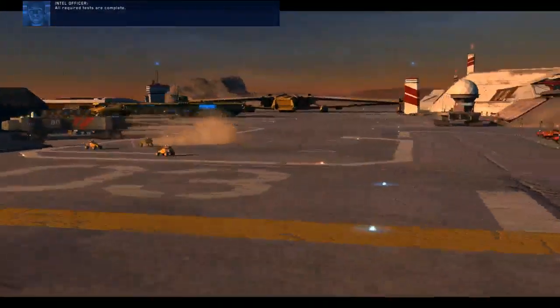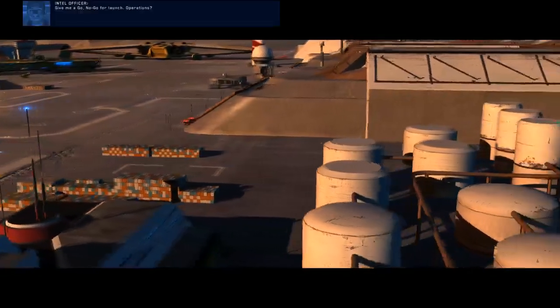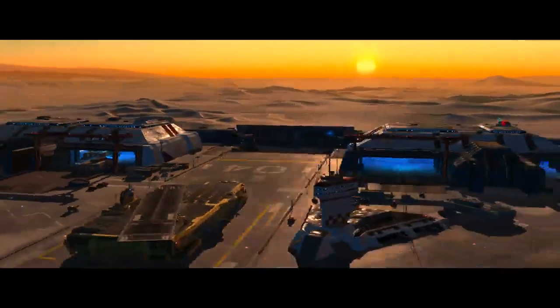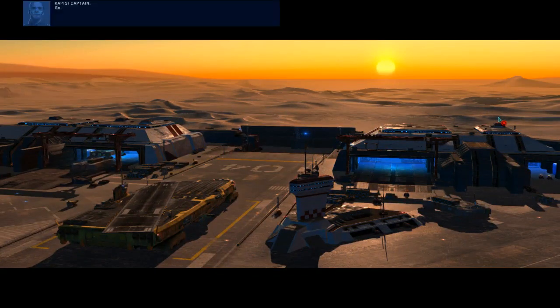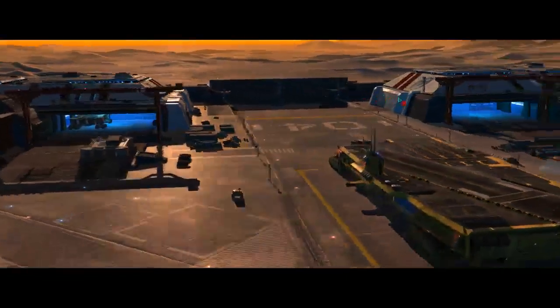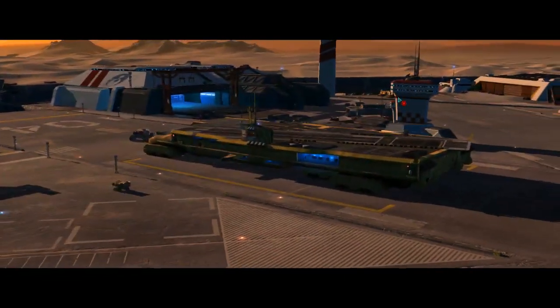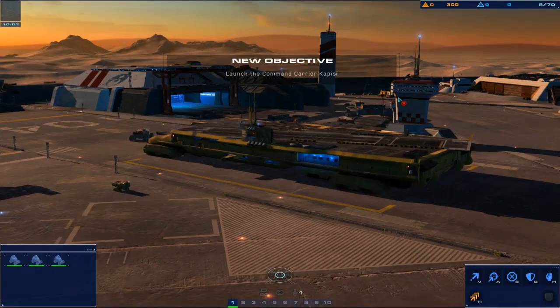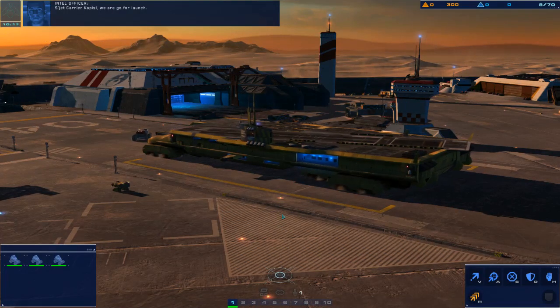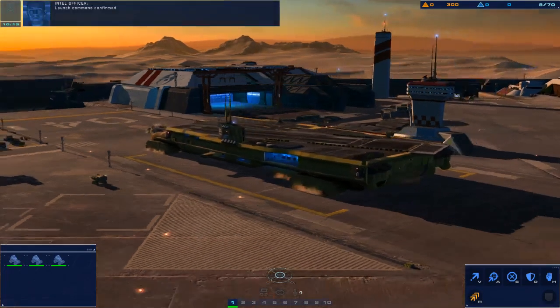All required tests are complete. Give me a go/no-go for launch. Operations: go. Bridge: go. Rachel — science team's in place, we're go. Engineering: go. Confirm all systems go. Launch. Launch. We are go for launch. Launch command confirmed.